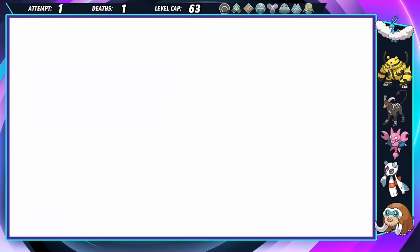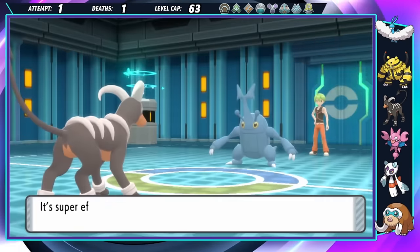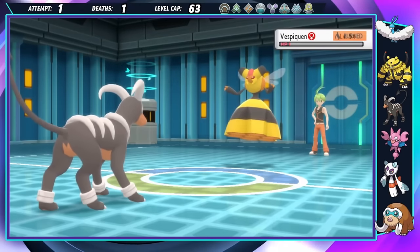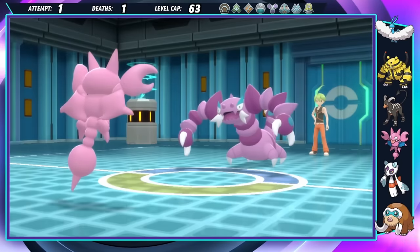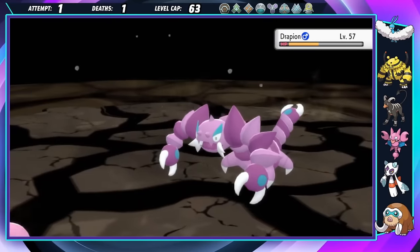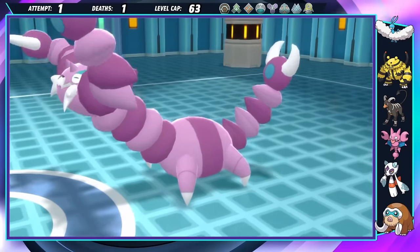Aaron is very threatening as a Bug-type trainer. Gen 4 is when the type really started to shine, but Grom doesn't care about any of that and wreaks havoc with Charcoal-boosted Flamethrowers. He's able to outspeed and one-shot Aaron's first three Pokémon, with Vespiquen barely living the first hit but going down just the same. Drapion is last, and Grom gets his first big chance to shine — he's immune to the Earthquake on the switch, and Night Slash does a rather sad amount of damage. With our own Earthquakes doing over half, the first member of the Elite Four is defeated in no time. This first fight was pretty easy, but will sadly be the final easy fight of the game.